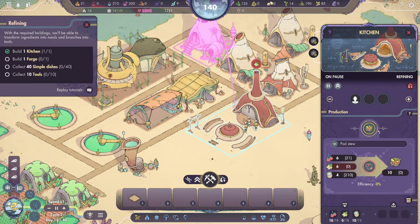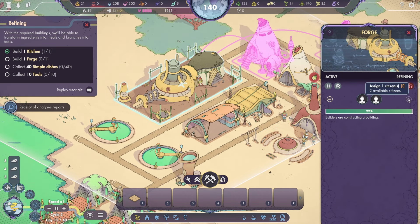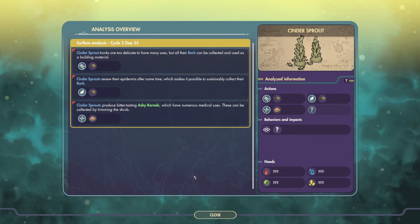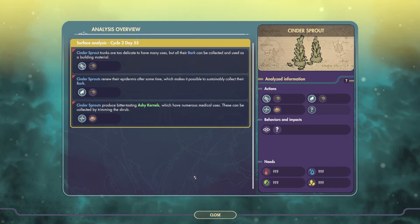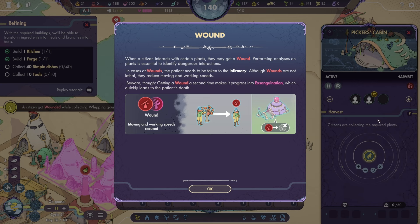At least one person in the kitchen — we want two people there. Let's just go down to one person here and the forge is almost ready. A cinder sprout: too delicate to have many uses, but all of the bark can be collected and used as building material. They renew their epidermis after some time, which makes it possible to sustainably collect their bark. They also produce bitter-tasting, ashy kernels which have numerous medical uses and can be collected by trimming the shrub. So I'm guessing we need multiple picker's cabins if we want to do different actions.